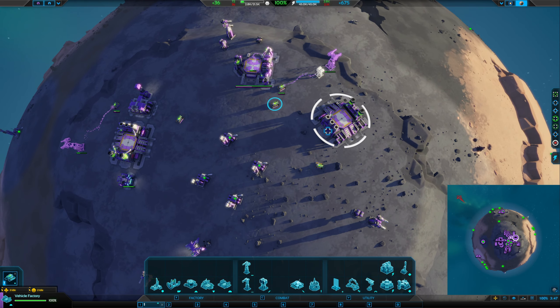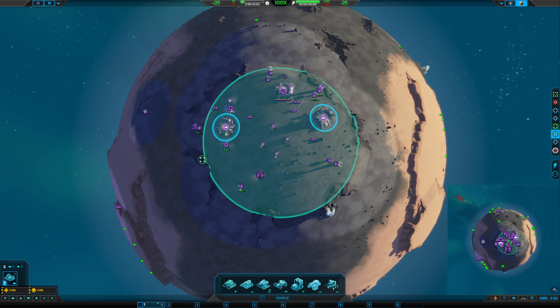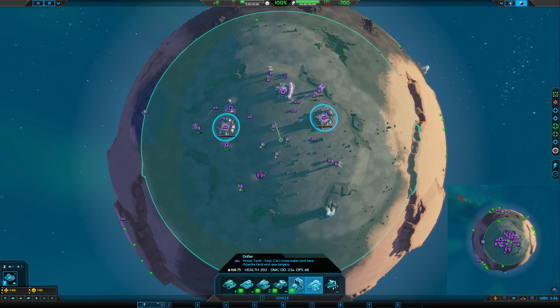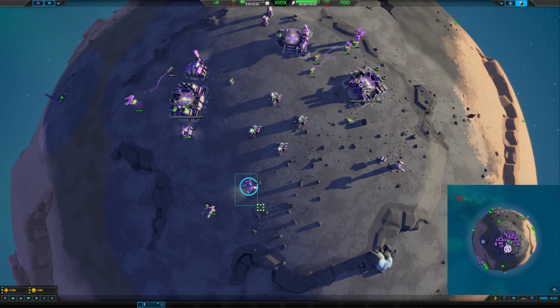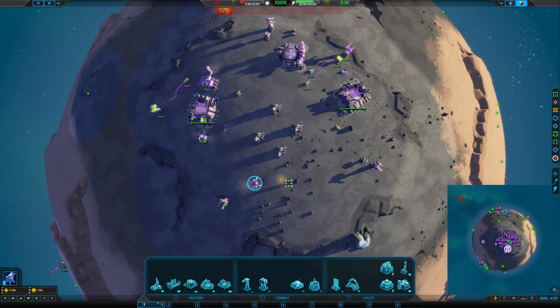I'll throw up an extra AA there. We'll do a patrol route to about here, and we'll do that. That'll give us a few defensible units for a time. Reclaim all of that lovely metal.